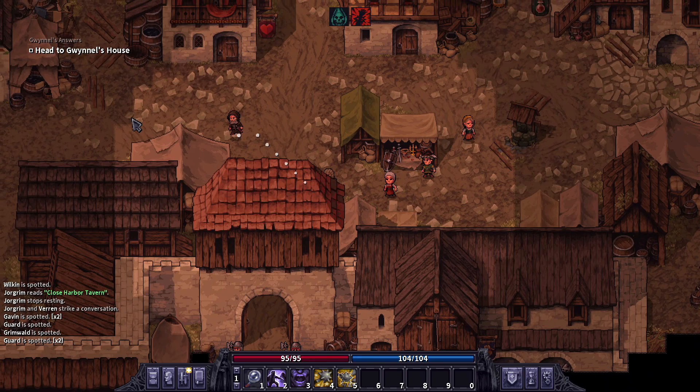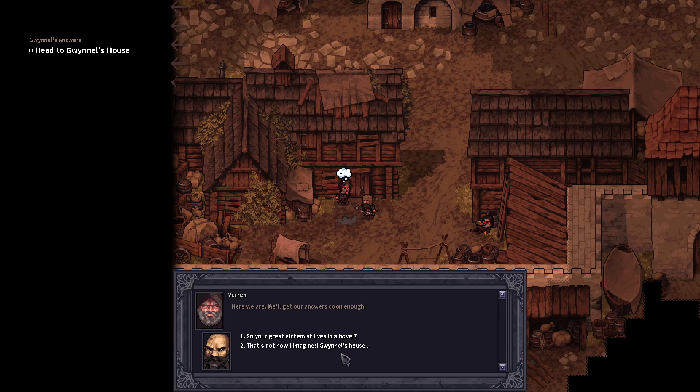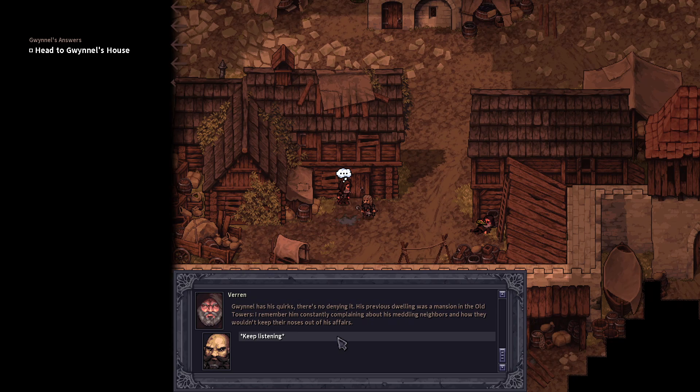Bomb Leg or Nata can walk there just fine. Let's do the quest because I think this one unlocks something for us — a caravan or something. This is dangerous. I guess you might lose him in the crowd. He lives in a hovel? He has a mansion in the old towers, with maddening neighbors who wouldn't keep out of his affairs. He used the money to buy this shack — what did he do with the rest of the money, buy a castle in another land?